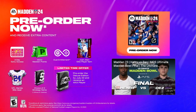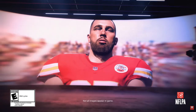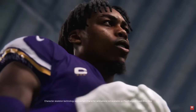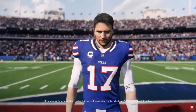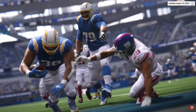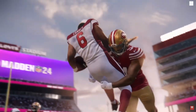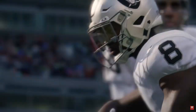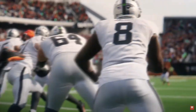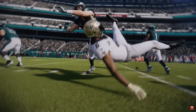One of the challenges that next gen movement caused last year and the previous year is how offensive line logic reacts to pass blocking, specifically from slot corner blitzes. We're playing Madden 24 on the same core engine we played Madden 23 on. So the movement is going to be similar, and the pros and cons of movement patterns are going to be similar as well.